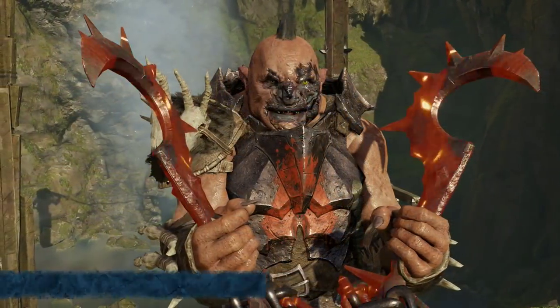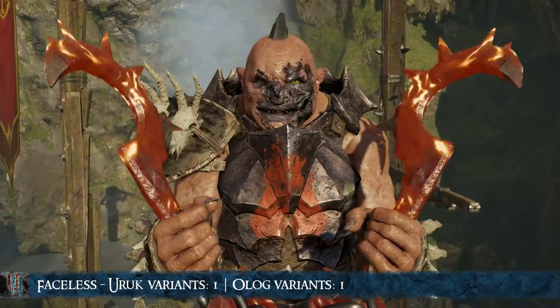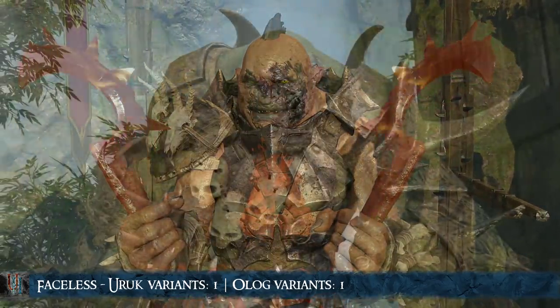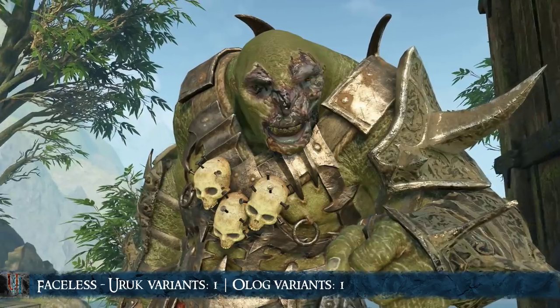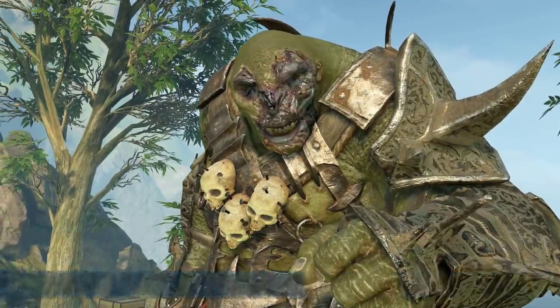The next one is the Faceless Scar. This one is really hard to get — you need to abandon a follower in a rescue mission. What makes it harder is that trying to force this one doesn't always work and the captain dies permanently most of the time. There is one variant for Uruks and one for Ologs.